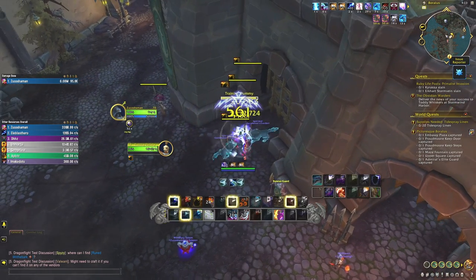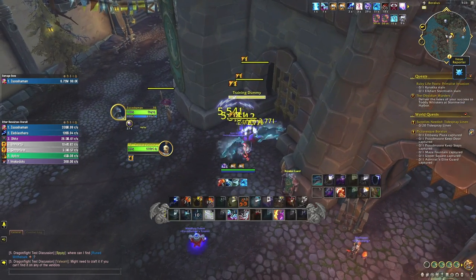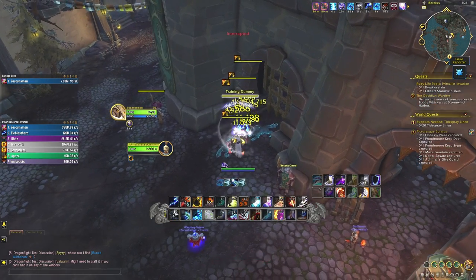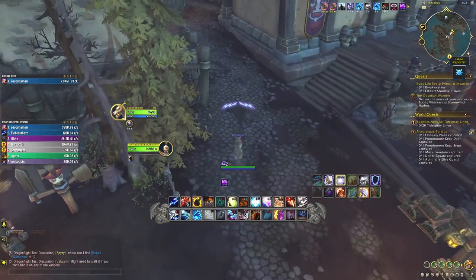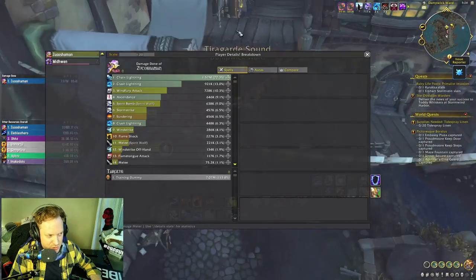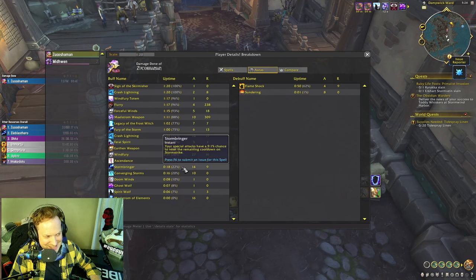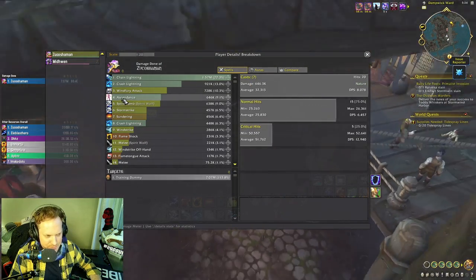Another DRE proc — it's spending our Maelstrom, we don't even have to press Chain Lightning. We got several procs in a row — you're probably not going to get this many, but we can dream. That was a ridiculous number of procs — in the damage breakdown, Ascendance procced many times.